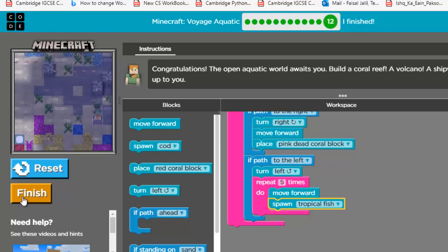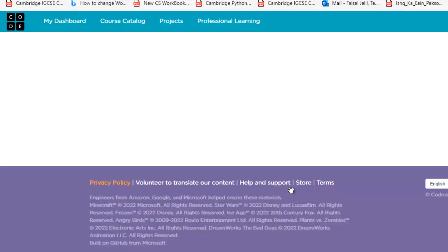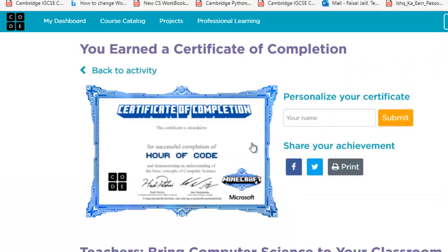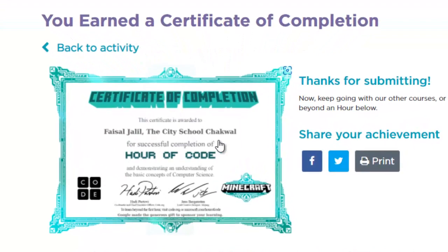You can add to the project, publish, send to phone, or keep playing — or just click finish. That's how you complete your level. Here is your Hour of Code certificate that you've earned. Type your name, and you can also mention your school name. After that, click submit and it will appear.